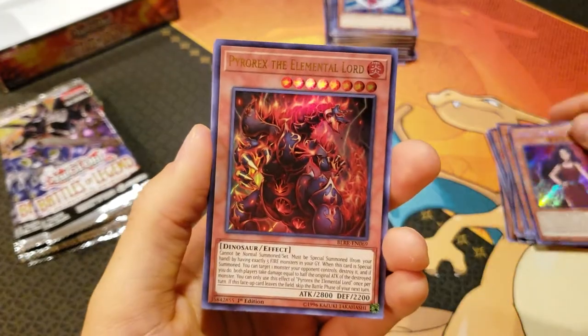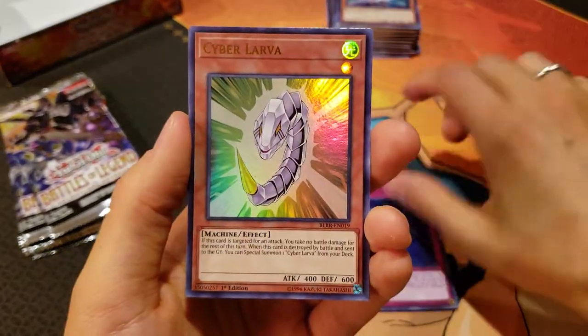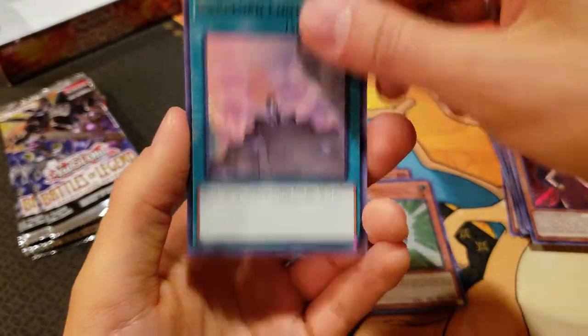Hextrude — sounds like a detective show. Pyrorex, Altergeist Manifestation, Cyberlarva, and a Dark Lord Contract.